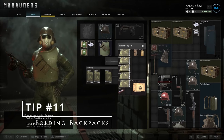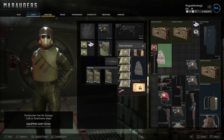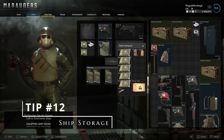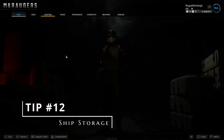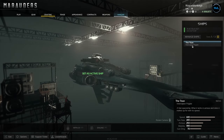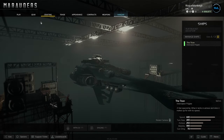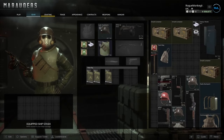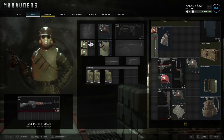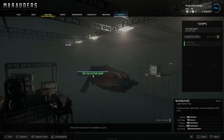Tip number 11: folding backpacks allows you to put them in containers or your backpack, but to fold a bag it has to be empty. Tip number 12: if you're running low on storage, you can use a ship you built or stole as extra storage. Just go to your hangar, set that ship as your active ship, and put stuff in it. Make sure you switch back to your actual mission ship before going out, otherwise you risk losing all that stored loot if someone steals it.